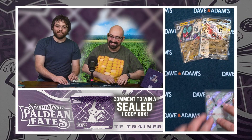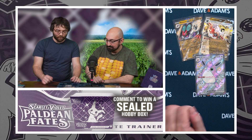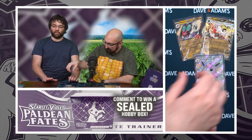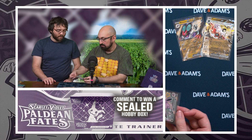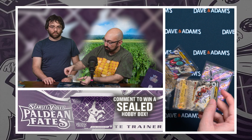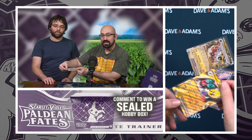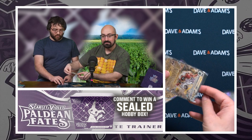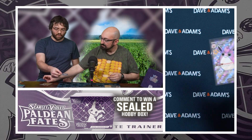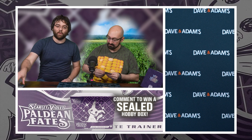We got a couple of regular EXs and a full art EX as well — Fortress, Neuvern, and Wigglytuff, all reprints. Wigglytuff was from 151, and I want to say Neuvern and Fortress were both from base Scarlet and Violet. We also got the two different kinds of base EXs because the Fortress is textured and the Neuvern is the galaxy foil. The Wigglytuff illustration from 151 was like an $8 card, so nice reprint.